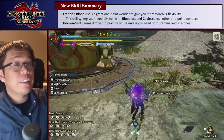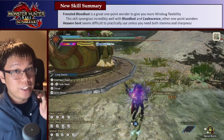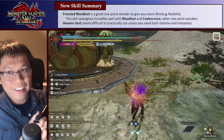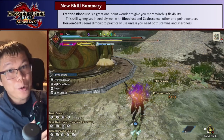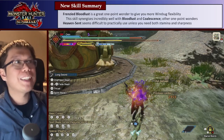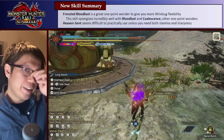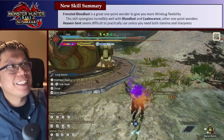In summary for the new update-5 skills: Frenzied Bloodlust is really, really good — a great 1-point wonder used offensively and defensively, combining with Bloodlust for huge affinity and damage, and with Coalescence for huge amounts of raw, element, and status. Heaven Sent is more difficult to use practically, but convenient if you need to manage both sharpness and stamina at the same time.